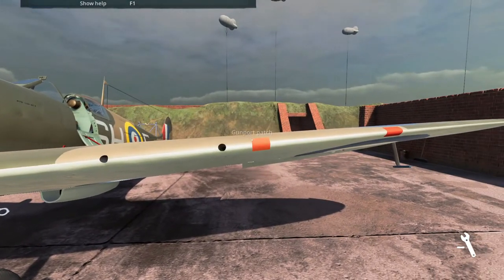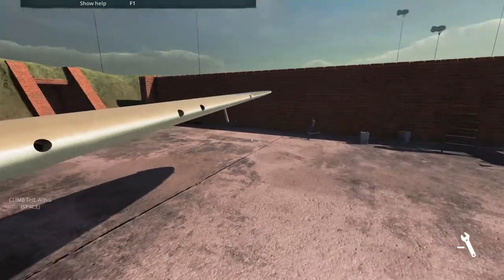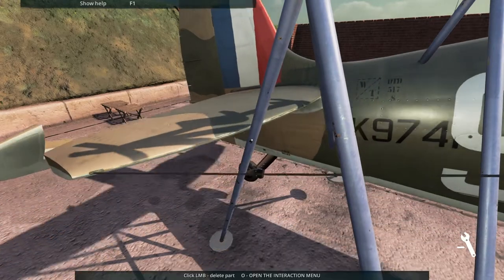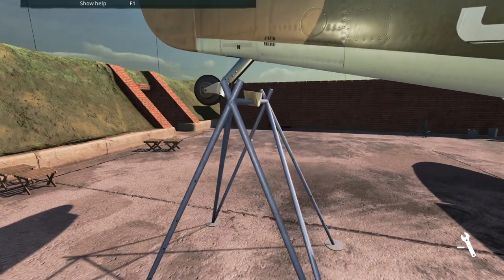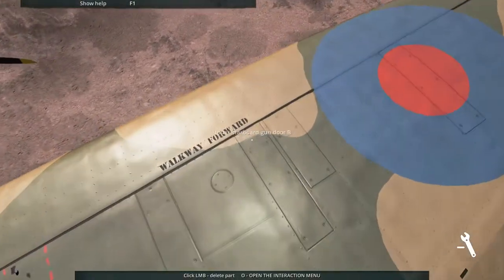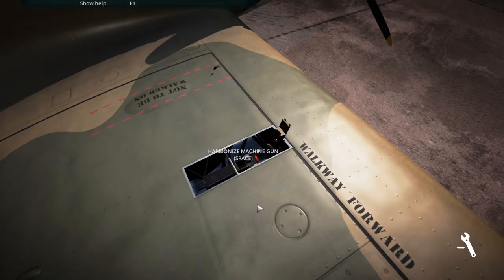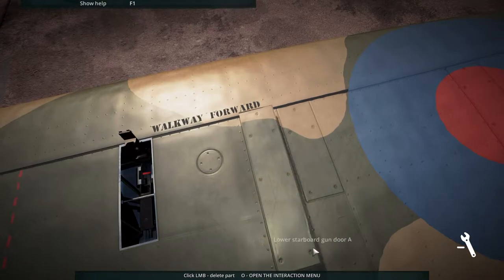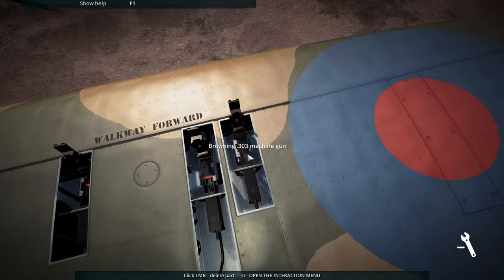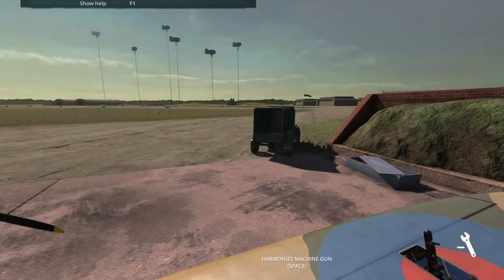Now we need to get rid of these gunport patches. Sometimes the interface is a little bit finicky. And that's the gun camera. Now we have to lift the tail so the machine guns are looking at the harmonization board. A little bit of frame rate drops — this being a Unity game, not the best optimized. Let's open up these doors, start with the right wing, breach cover, and nice — Browning 303s. Pull out that ammo belt.